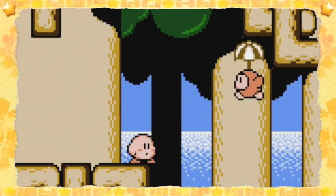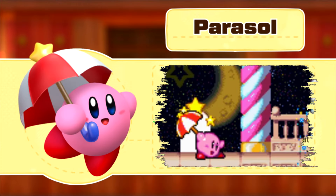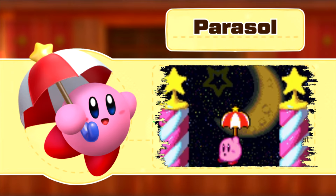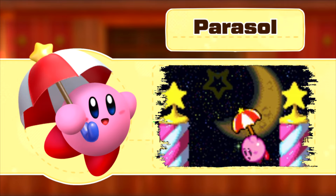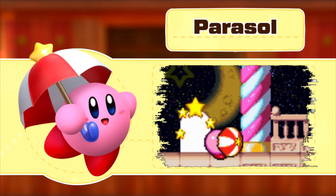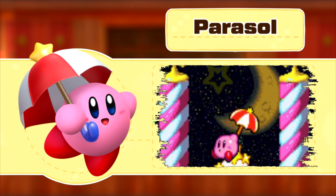Next up is the floaty, shummy, and protecting Parasol. The moves returning with this ability are Parasol Swing, Parasol Shield, Parasol Drill, and Parasol Dive — without forgetting, of course, Parasol Drift. Parasol Swing, Parasol Shield, Parasol Drill, and Parasol Drift are performed as usual: press B for Parasol Swing, hold B for Parasol Shield, and jump from a high distance for Parasol Drift.